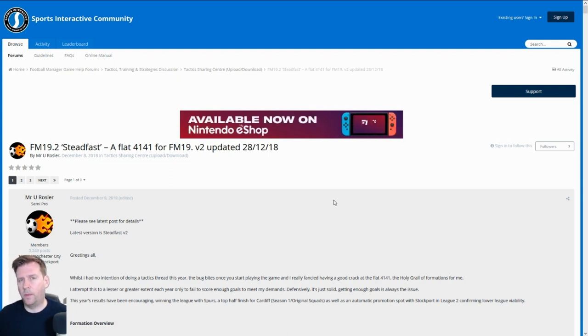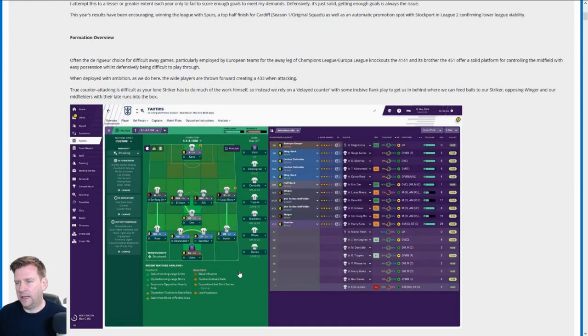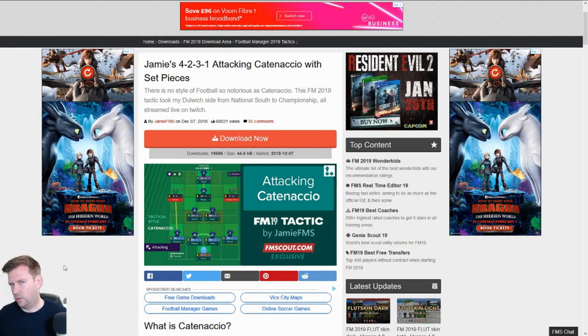Rossler's tactic is the Steadfast — the flat 4-1-4-1 formation. Very, very popular, and he has a lot of success with his tactics. This will be tactic number three. Tactic number four will be Jamie's 4-2-3-1 attacking Catenaccio, with set pieces. This is a very popular tactic on his Twitch channel, and this is going to be tactic number four.